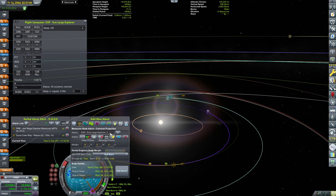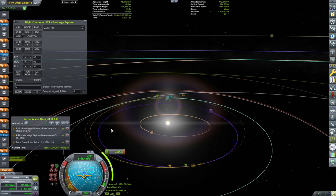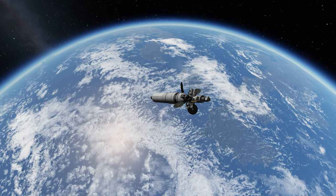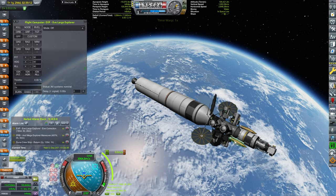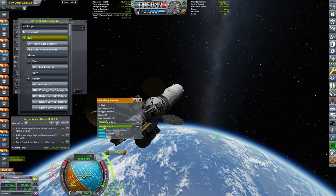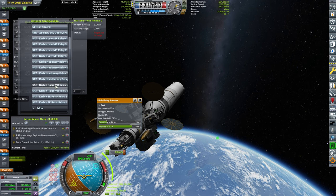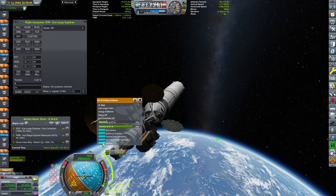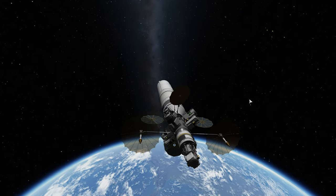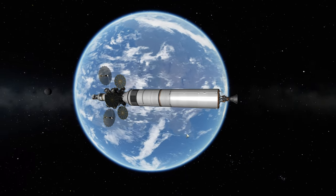There is a minor correction burn I want to perform — the EVE correction burn — just to make sure we take care of that and ensure the EVE periapsis. We have an EVE encounter, so I've booked a small correction just before entering the EVE sphere of influence to adjust its arrival point. We don't want to come in high; we want to come in equatorial and pretty close. I'll set one antenna pointing towards Kerbin and another to the medium-range relay, in case the relays are in highly polar elliptical orbits.